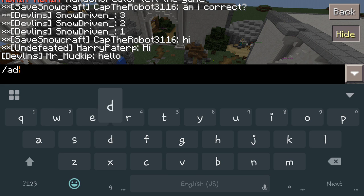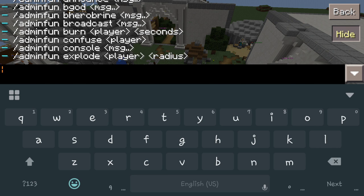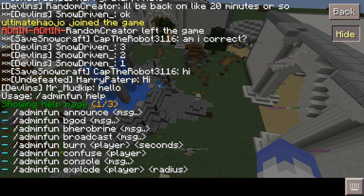So you can type 'admin fun' or if you don't want to type the whole thing in, you just do 'AF'. Let's do 'AF help'. That'll actually bring up our command list — one of three pages that we have with the different things. As you can see, a few at the end say MSG, MSG, MSG — those are going to be broadcasted differently into the chat.